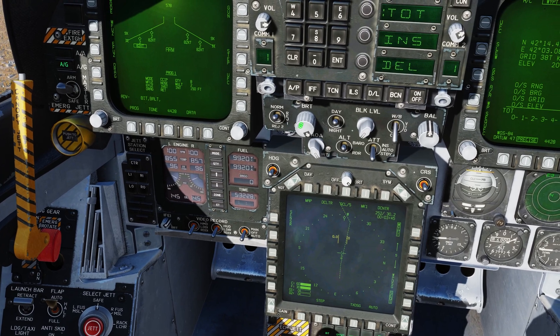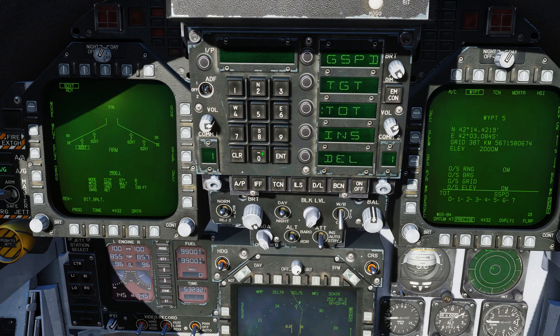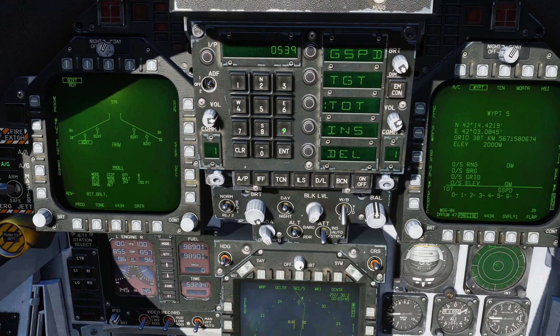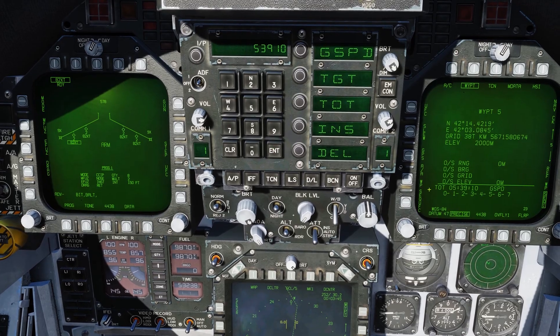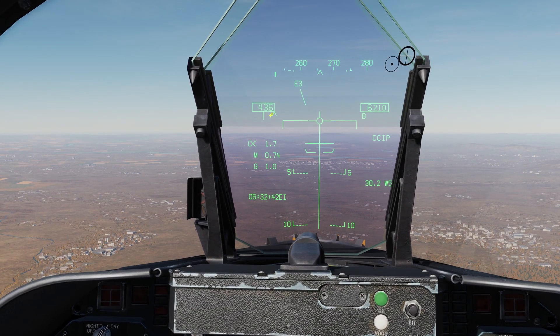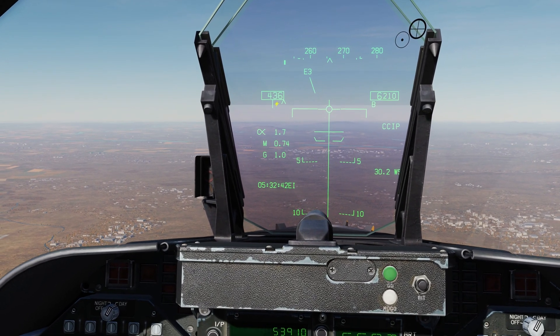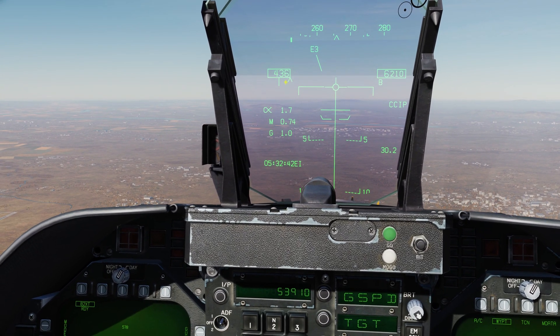We can see Time on Target is blank. We're going to add that: sequence to UFC, hit Time on Target, and what we want is 5:39:10 - we want to be there 10 seconds after they spawn. Enter 053910 and then Enter. Now we have a time on target set. Coming up top you can see we have this carrot indicator.